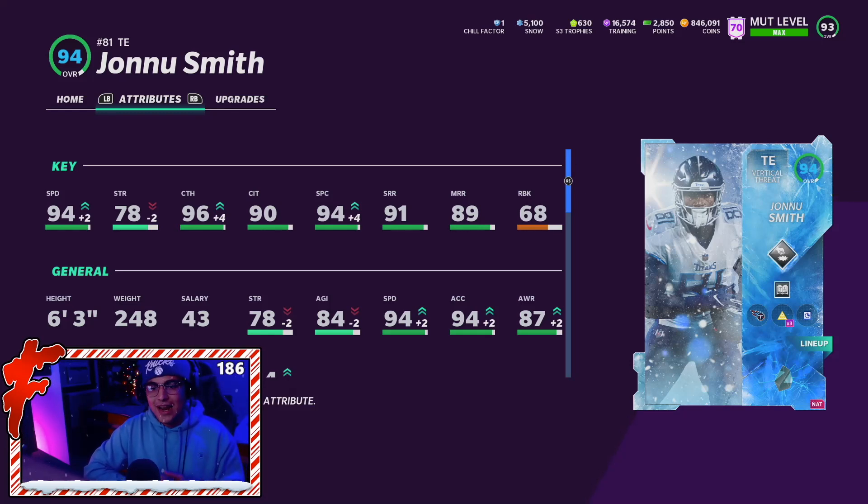Here is Jonnu Smith fully maxed out. He's got 94 speed, 78 strength, 96 catching, 90 catching in traffic, 94 spec catch, 91 short, 89 mid, and a 68 run block. We're rocking full Go Deep and full Sprinter on Jonnu today. The main stat that pops out is that 94 speed — Jonnu Smith is the fastest tight end in the game. On a Titans 25-out-of-50 chem, the card gets 95 speed at tight end, which is absolutely crazy.